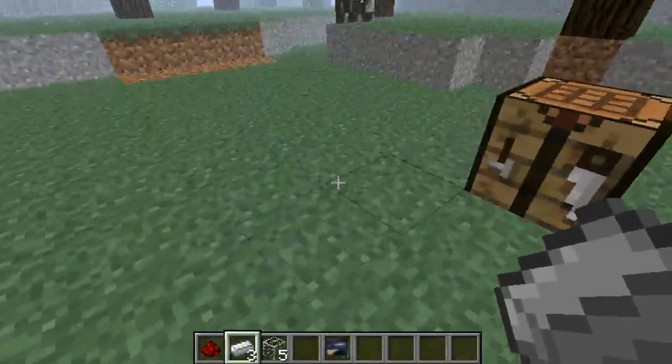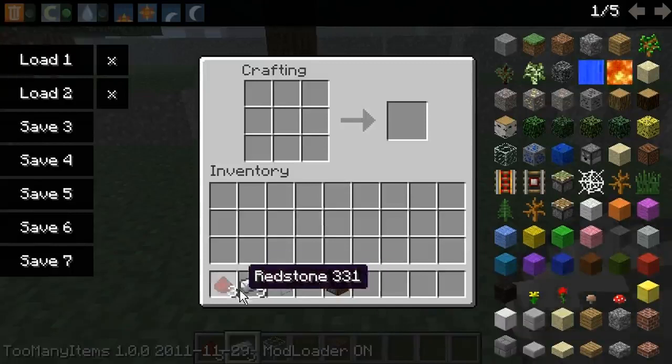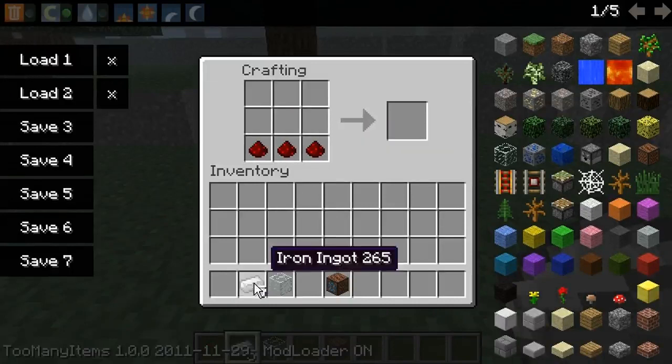First thing we need to do is craft a camera. For the camera you need three redstone, five iron ingots, and one glass. Three redstone in the bottom, iron ingots shaped as a helmet, and glass in the middle makes you a CCTV camera.